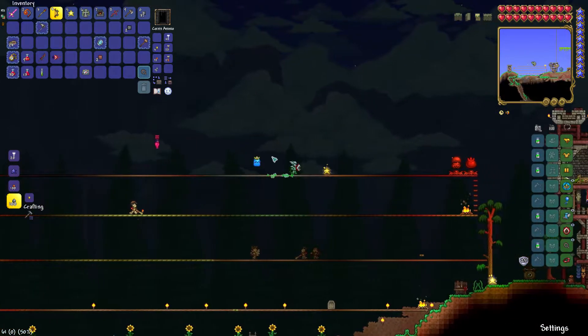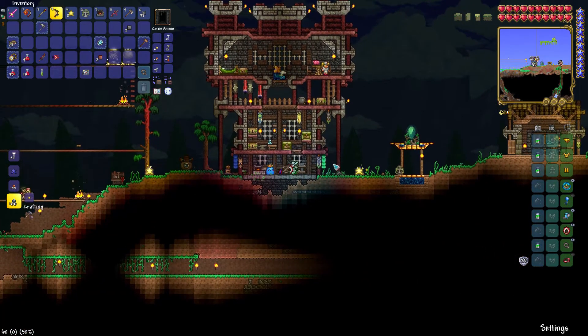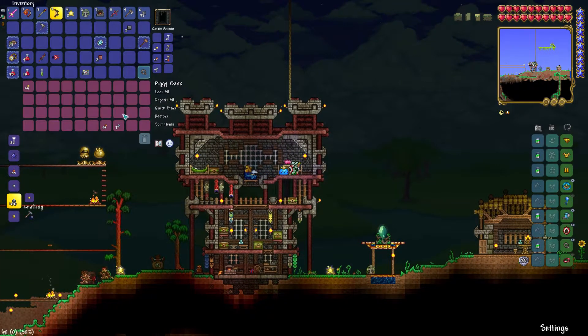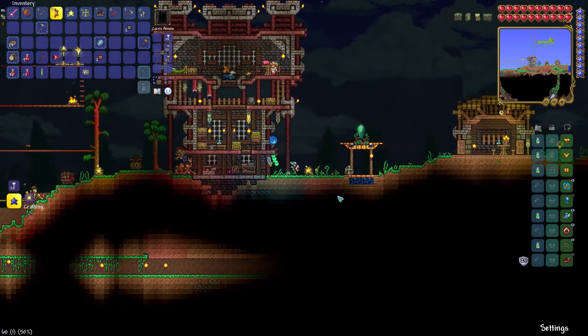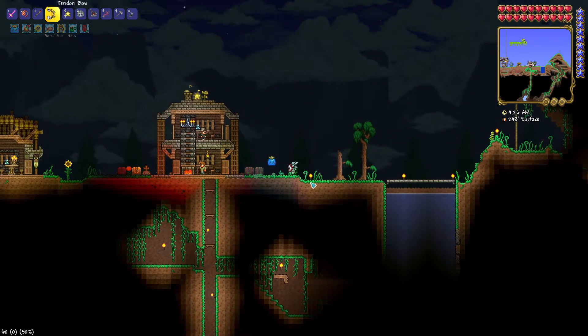So what I'm going to do now is go down to the Goblin Tinkerer, because through all the King's Slime farming from yesterday I've got a lot of money — and that's after buying the Tinkerer's Workshop and the Rocket Boots and everything. So I'm going to go down and get some reforges quick.